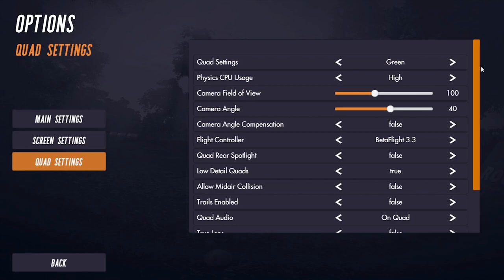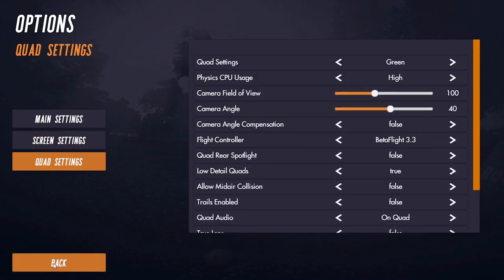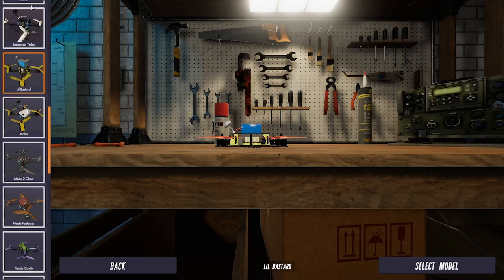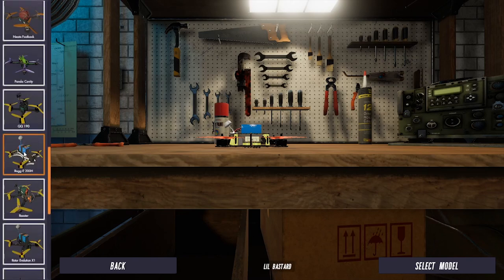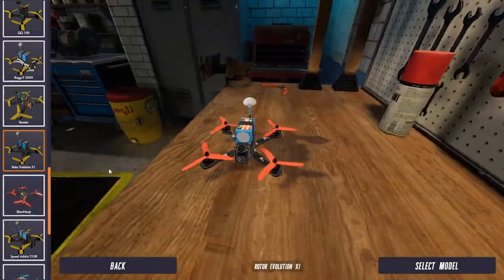Quad settings allow you to change your FOV angles and your flight controller options. The quad selection in this simulator is different from all the others — they're pretty much all sharing the same specs other than prop size. So it's up to you to adjust your gravity and drag settings to put it into a configuration that has a familiar feel that feels real.